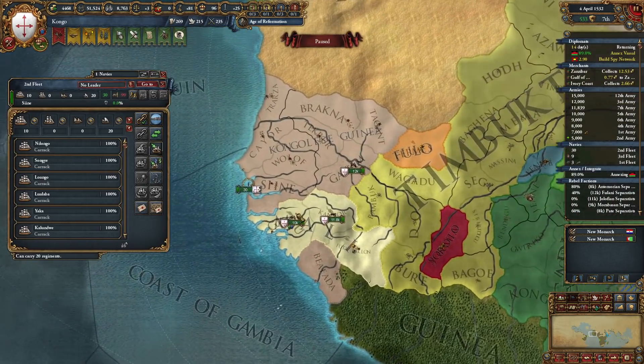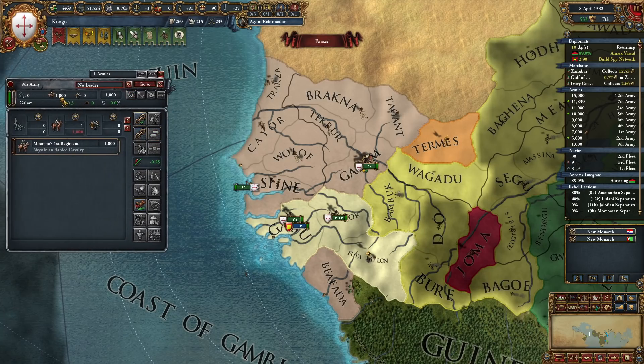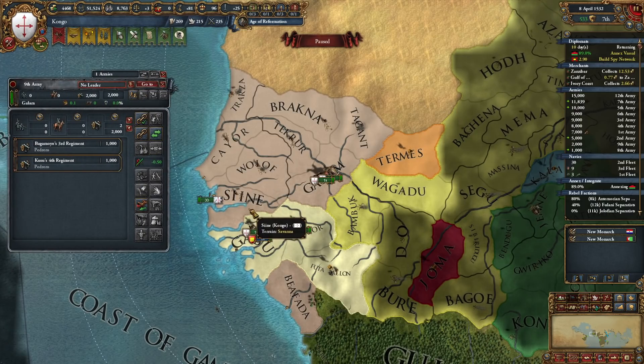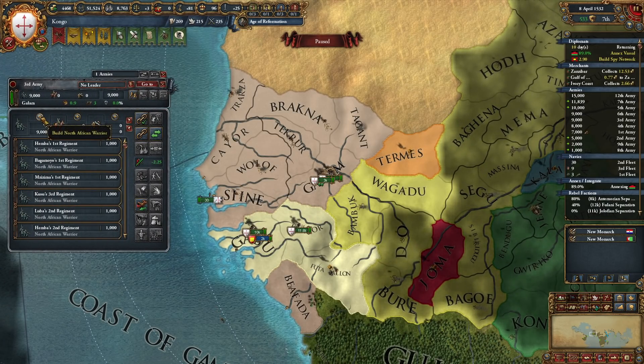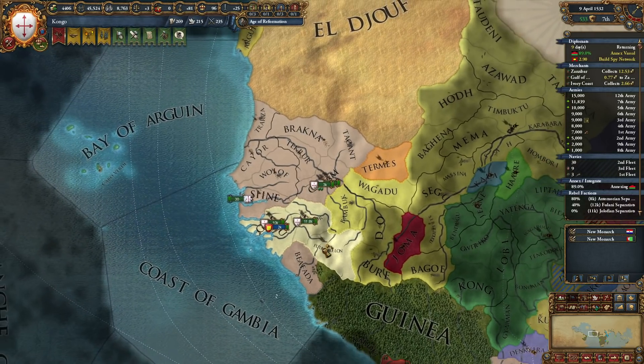Let's send these two over. I think I'm going to keep this one here for the revolts. Cavalry will go here and the cannons will also leave, but we have some room here to build more troops, so let's build a couple more infantry.